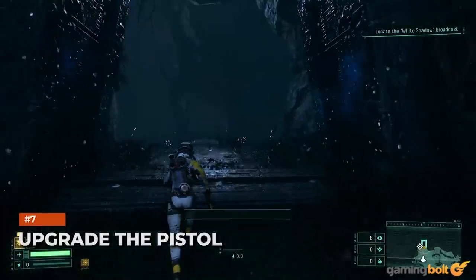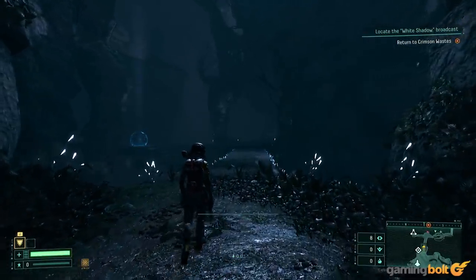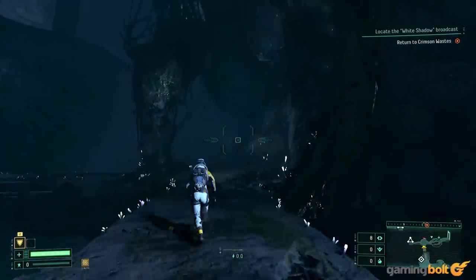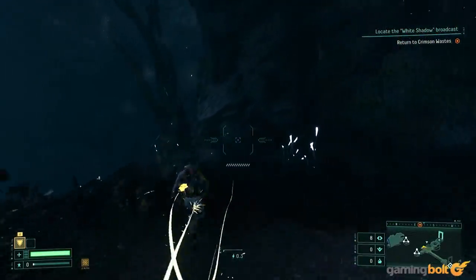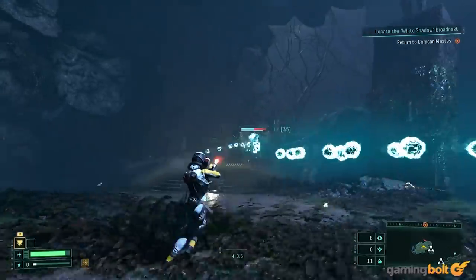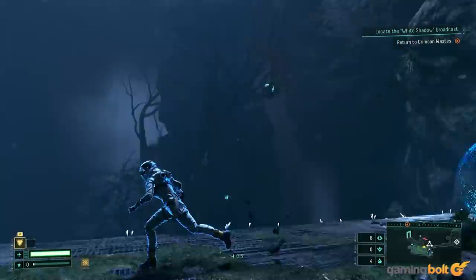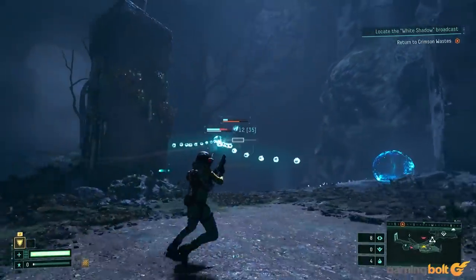Upgrade the pistol. One of the weapons you should prioritize for upgrades is definitely the pistol, especially early on. The pistol is the weapon you start every run with, and while it usually doesn't take long to find a different weapon, starting out with an already-buffed pistol is a great way to speed up early progress in each run. With the right weapon mod drops, even the pistol can be incredibly useful in a firefight.